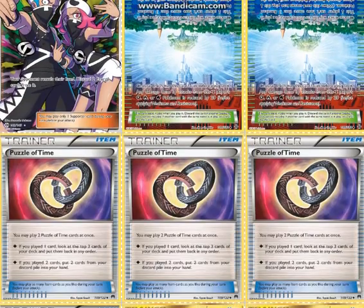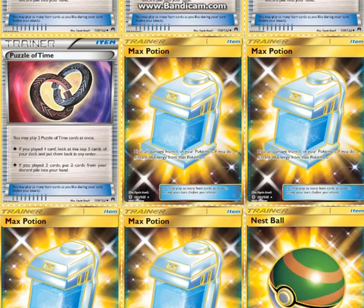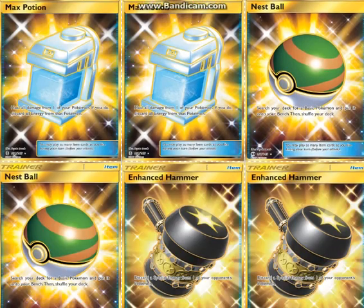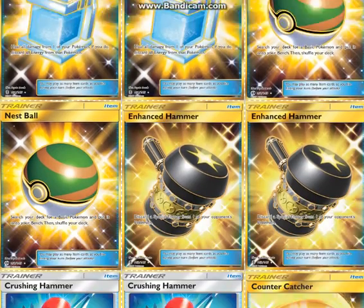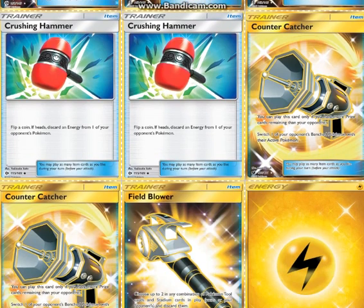There's also Crushing Hammer and Enhanced Hammer — there are just so many ways to get rid of their Energy in this deck. Four Puzzle of Time and four Max Potion. One thing you'd expect to see as a 4-of is Fury Belt, but he decided not to play it because of Field Blower — everyone's playing two of those, so Fury Belt isn't gonna work very often. Two Nest Ball, just to get Pokemon out more often without using your Supporter for it. Two Enhanced Hammer — being able to discard Special Energy is really powerful, especially in this format where Special Energy is very important. Two Crushing Hammer, to discard Energy that aren't Special, which is also useful.